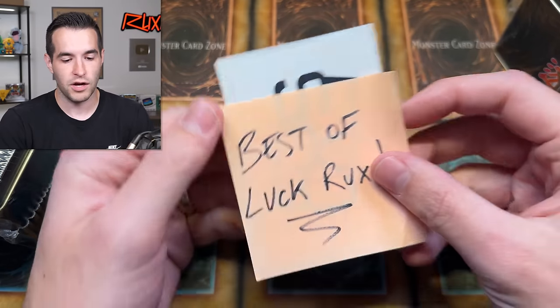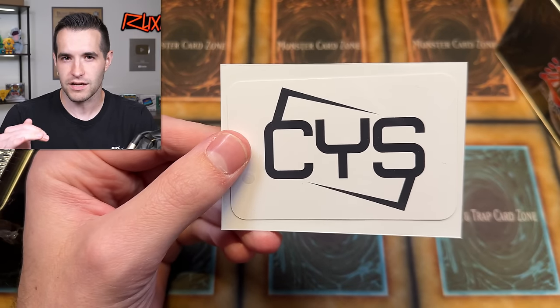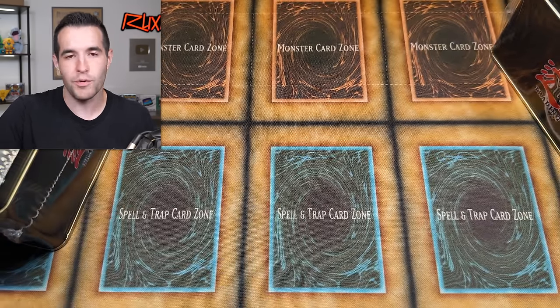The other reason we're here today is to open the tins. We are revisiting a battle we've not done in a long time with Casual Yugi Stuff. He hooked me up with these tins at a great price and said let's do a battle. So we're going to be battling Casual Yugi Stuff. Best of luck to Casual Yugi Stuff — except maybe slightly less luck than us so we can win. But you know, we both want to do well.